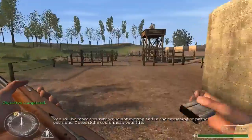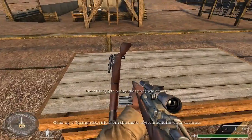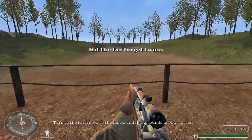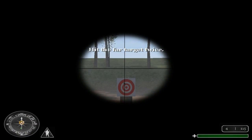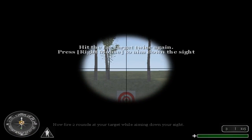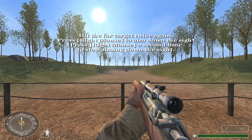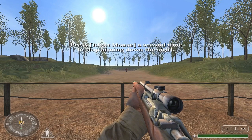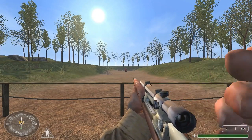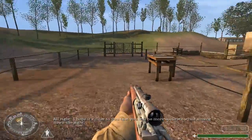These skills could mean your life. All right, Private. Move on to the next area. Grab a Springfield rifle from the table, switching it for your carbine. Turn to the left, move to the fence, and fire two rounds at your target. Now fire two rounds at your target while aiming down your sight. I hope it's clear to you that you will be more accurate while aiming down the sight.